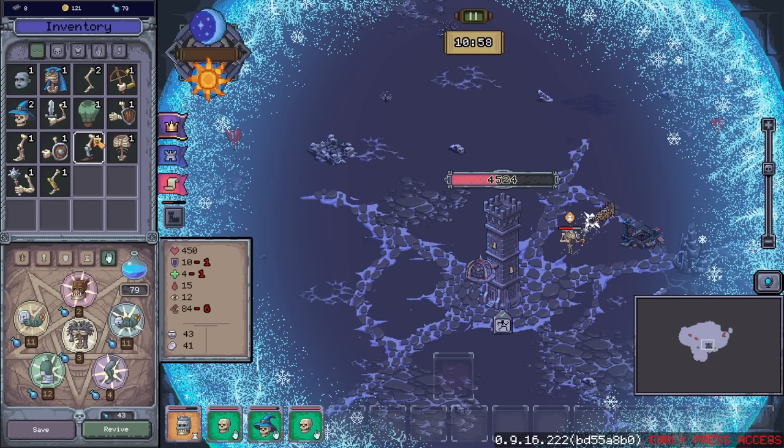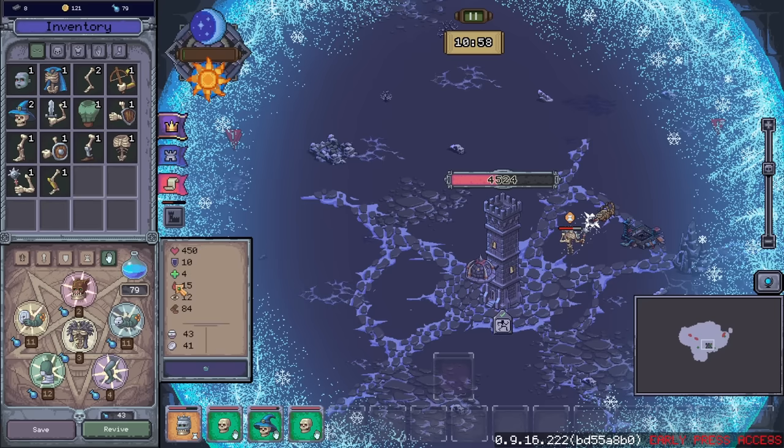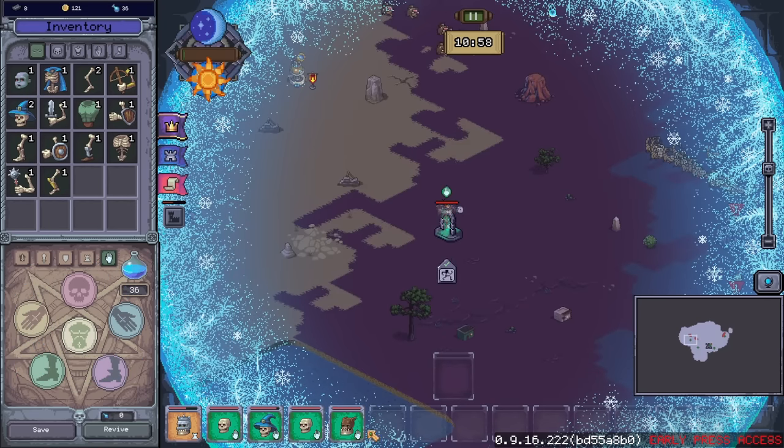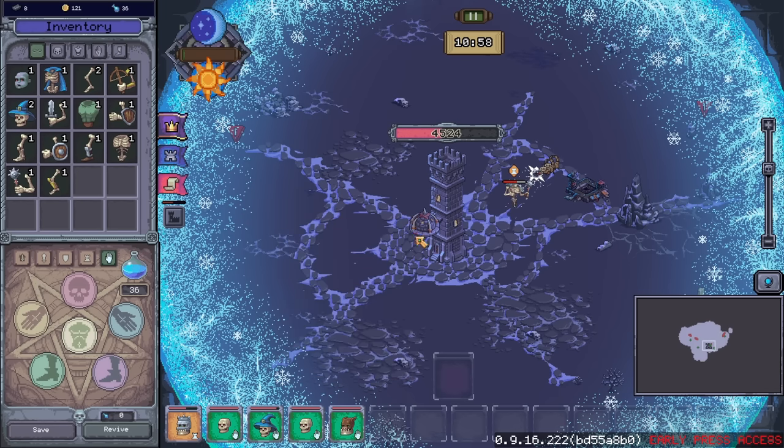Did we get a better leg for this guy? I love this stat window because I can figure out — okay, so the zombie head makes him have less vampirism. We want this guy. Let's just release him over here and let him do whatever.